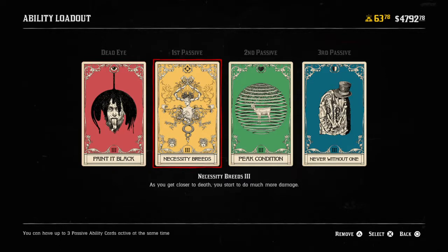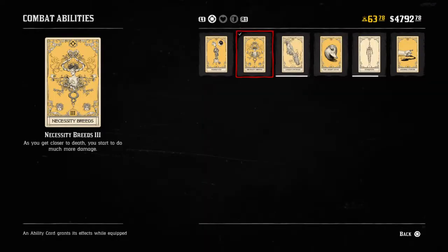Hey, what is going on? Red Dead Redemption 2 Online, you're here with Blaketos84 and we're going to be doing an ability card review for Necessity Breeds tier 3. We're going to go top down, read the card, talk about the pros and the cons, and how we could use this card with other ability cards.